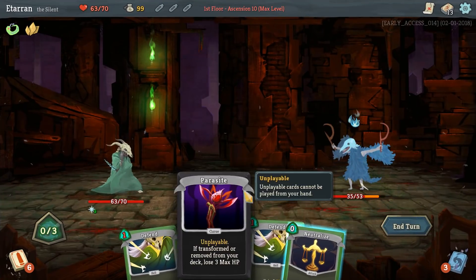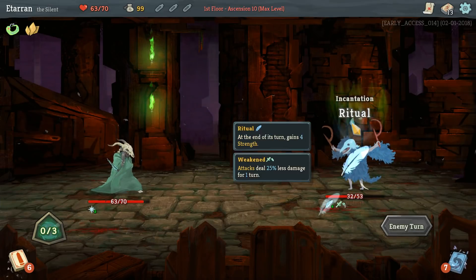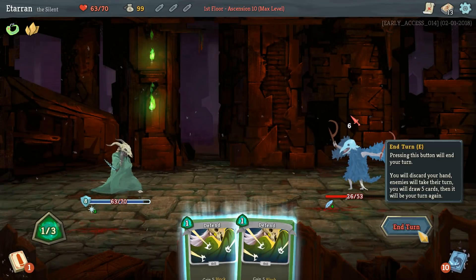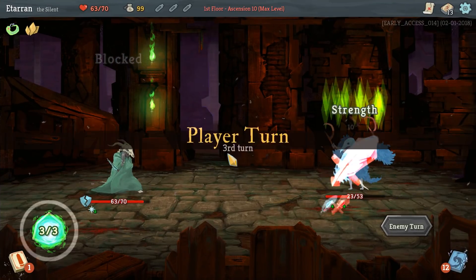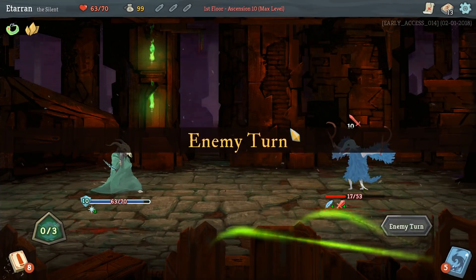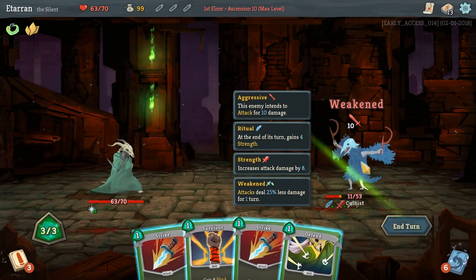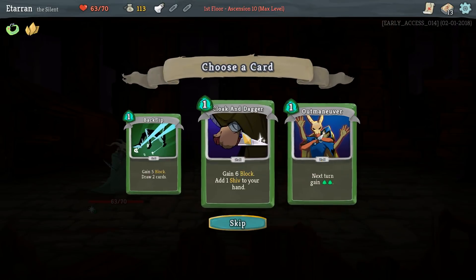This is a great shuffle for us. We got rid of the Parasite on the first shuffle through, and we were able to do strike, strike, strike, Neutralize on this Cultist while he's not doing anything. Didn't take any damage, and the Cultist just goes down very quickly.